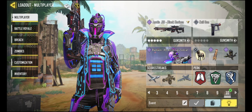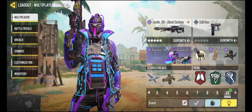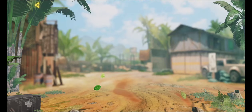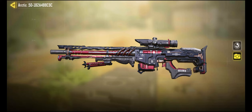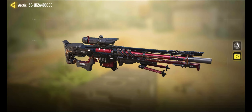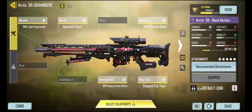Hey everybody, we're doing another video here today with the Arctic 50 Black Horizon, which they were just handing out for free in the events. I don't think I've ever done an Arctic 50 video before. It's got a little number four there by the ammunition, and even on the stock it says CODM 4th Anniversary 2023. I have all the attachments that reduce ADS time plus stopping power and a suppressor. This camo looks really cool.